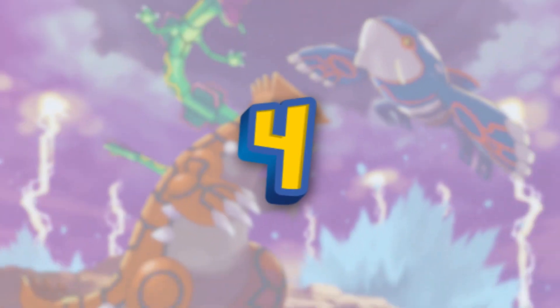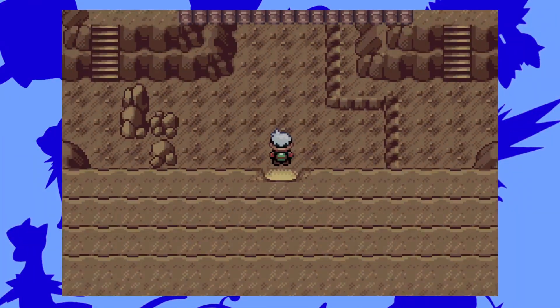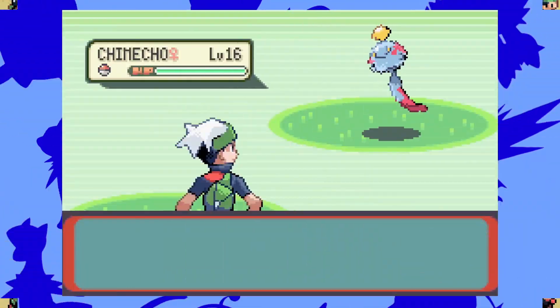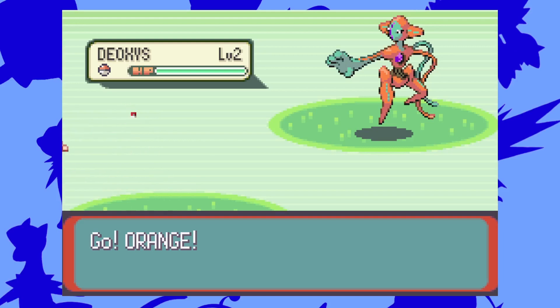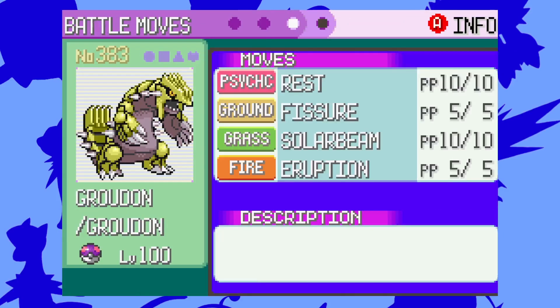Number 4: Spawn Any Pokemon. If you had a GameShark, I'm 100% sure you used this cheat code to get legendaries. This cheat is super useful for getting those really tricky Pokemon like Chimecho or Feebas, and of course, legendaries. Pairing this cheat with others can have insane results, such as a level 100 Groudon with max stats — and it's shiny too.